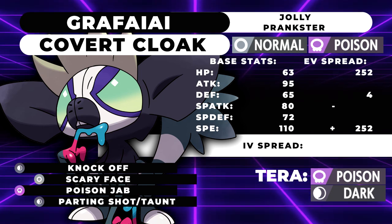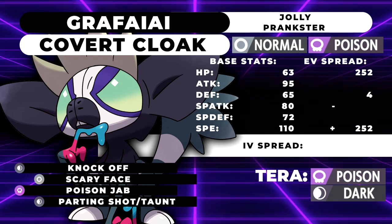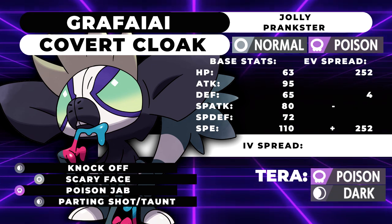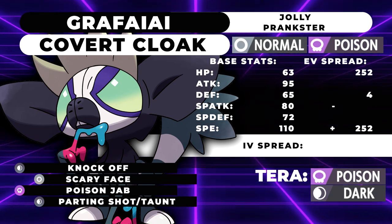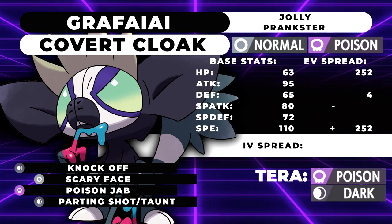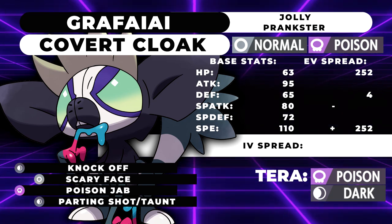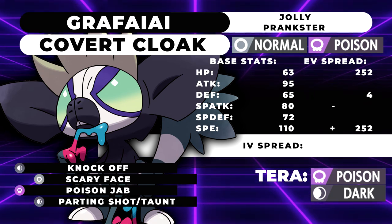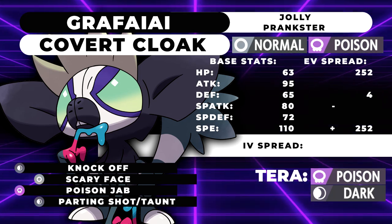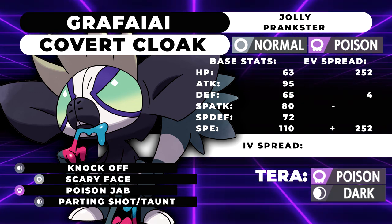The next moveset is, once again, a support moveset with Prankster. I would actually recommend Covert Cloak for this one because it relies a lot more on Taunt. So we're running Taunt, Knock Off, Poison Jab, Scary Face. It's very similar to the other set, but we're running Max HP, 4 Defense, 252 Speed. If you run Max HP with Covert Cloak it guarantees you Taunt something — if your opponent is running Fake Out plus Trick Room, you're going to prevent that flinch and prevent the Trick Room, which is very important. It's basically a more reliable Sash set. Grafaiai doesn't have too much depth despite being a Prankster mon — its movepool kind of lets it down.